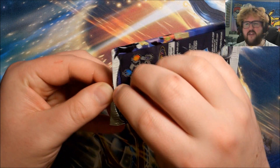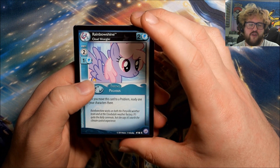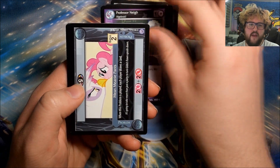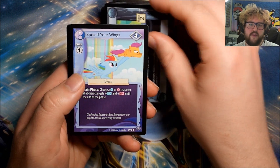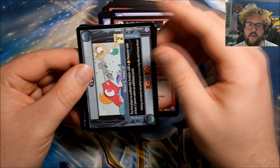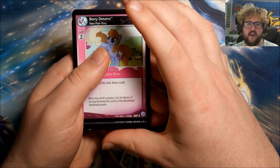Second half of the box so far has given us three foils and no ultra rare. If it matches the first half of the box, we're hoping for one more foil at least and another ultra. Pack twenty-seven: Rainbow Shine, Avalanche, House Mouse, Professor Ney, Mean Meany Pants, Igneous Rock, Pony Villain in a Bottle, Spread Your Wings. Our rare is Stand Still. We have Anti Applesauce, Want It Need It, and Yay.